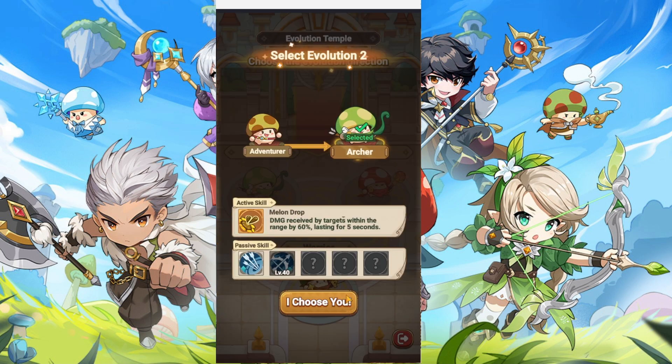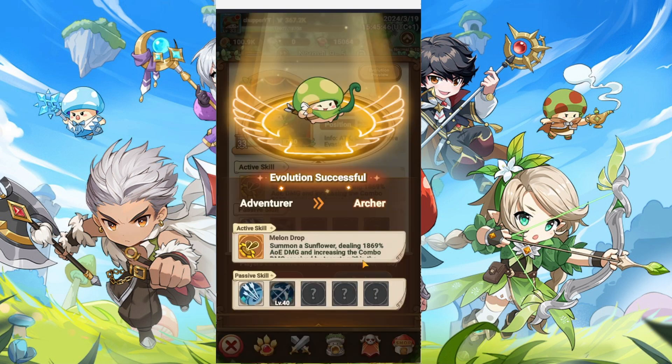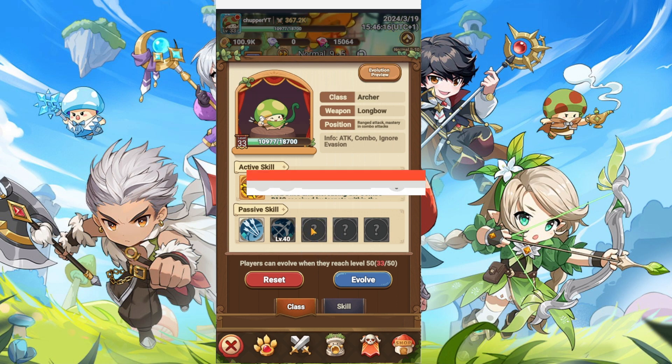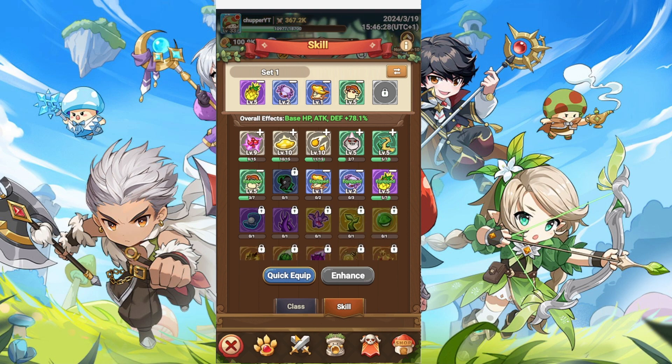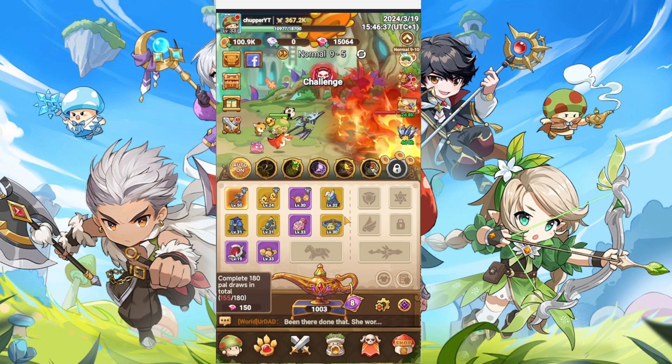Let's actually do the Evolve and go for the Archer. I choose to go for the Archer — there we go. The Mushroom Man has become the Archer Mushroom Man. We got the Complete Skills switched to the Active Skill and the same for the Passive Skill — it all switched to the Archer. We can see we have two skills now, and the other two are going to be unlocked by the next Evolve at level 50, and likely another at level 60. It's really good to have this Evolve — it helps increase the damage dealt from your class and gives you a big advantage clearing more campaign stages.